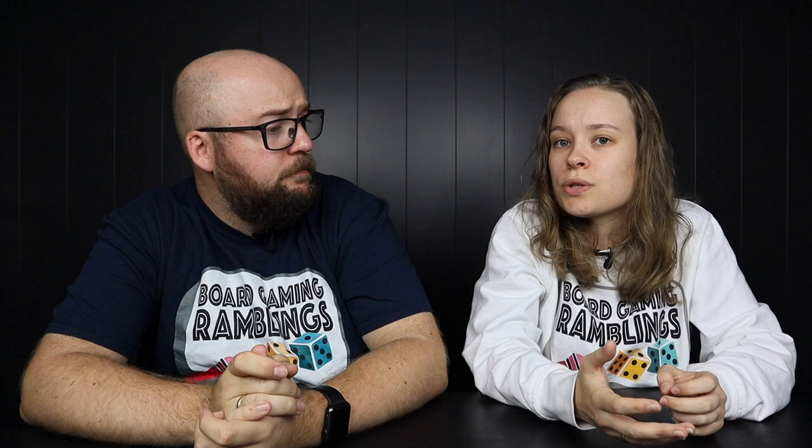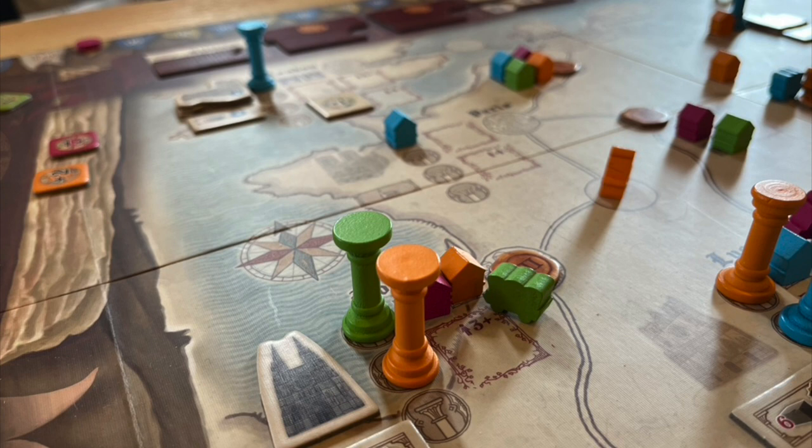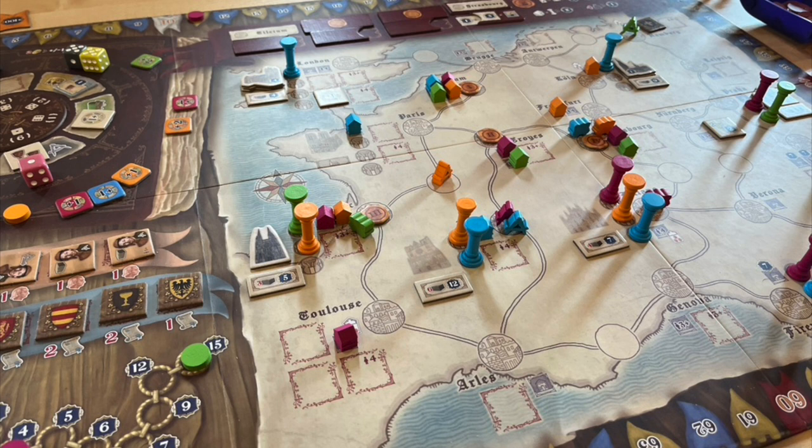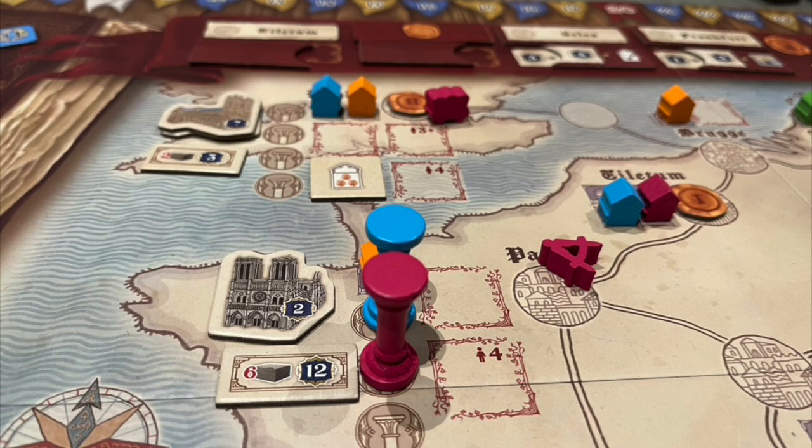The only thing that saves it is that it's fairly intuitive what you do when you pick an action — you move, take a bonus tile, or build a house. It feels very natural the second time around. But I would have loved a player aid, especially since your turn is often interrupted by bonuses you get, making it easy to lose track of where you were.